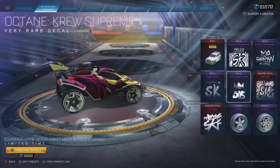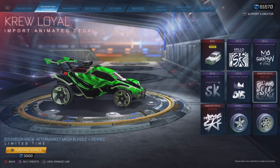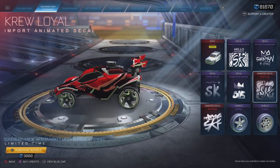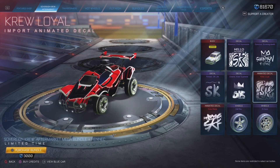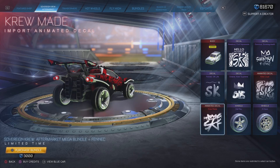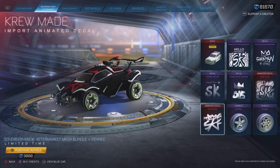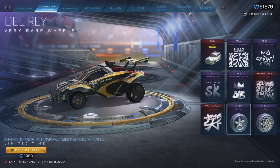Crew Loyal is an animated universal decal, so you can put it on whatever car you want. The Crew Made decal — I actually like this one, it looks better in my opinion. And then there are the Delray wheels.